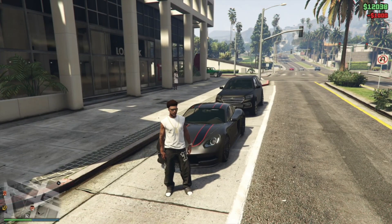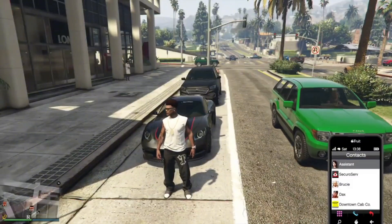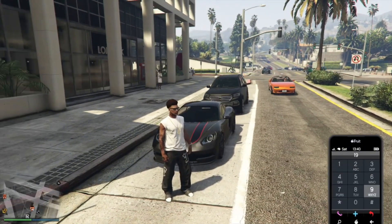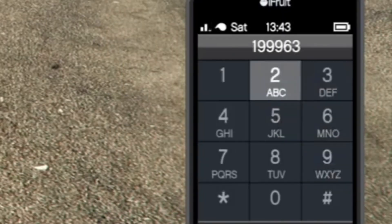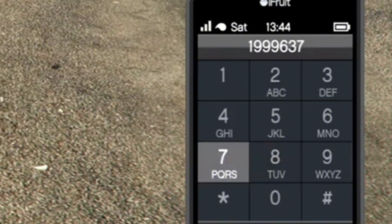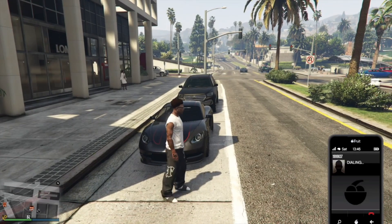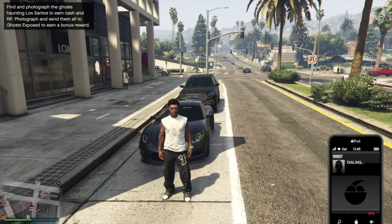Without further ado guys, let's get straight into the video. First up, bring up your phone, go to the contacts, and enter this phone number that's shown in the video. By the way, make sure you are activated as a CEO before doing this money glitch.